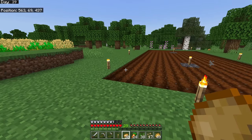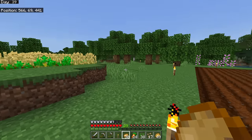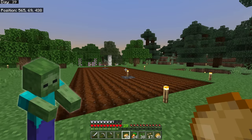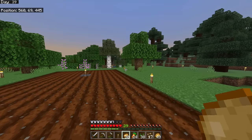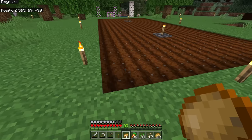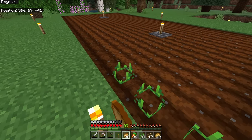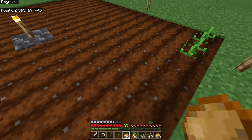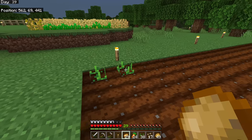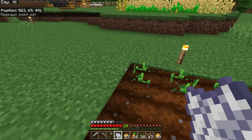Now let's go over each of the crops because there are special things to know about each one. First we have potatoes — they can be found dropped by zombies, already planted inside villages, or in various loot chests around the world. To get more potatoes, you plant them in the ground and they'll grow up so you can pick them for more potatoes.